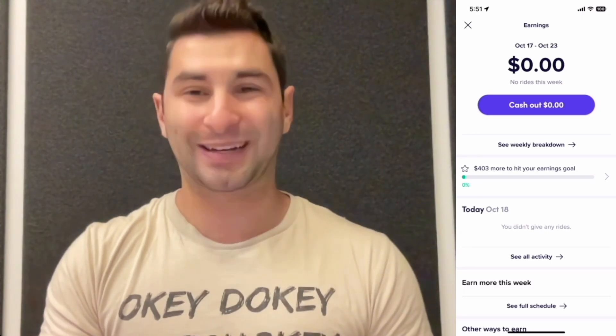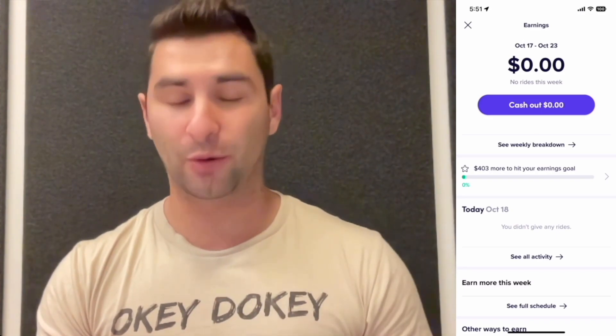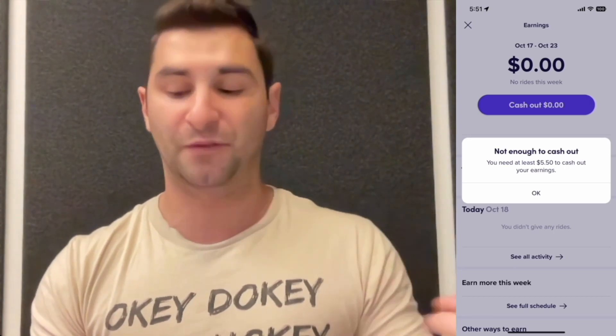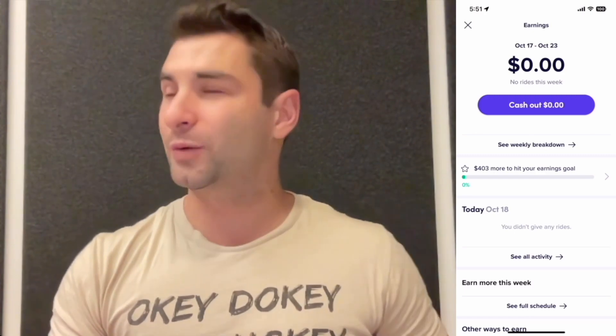The most important and underrated feature in the entire Lyft app is 'Cash Out' in purple. Rather than wait a week, two weeks, or sometimes a month to get paid, you can click 'Cash Out' and it will instantly appear in your bank account. You need at least $5.50 to cash out — if you do one ride you'll probably get that. So say it's a Friday, you drive and make $50, cash it out instantly, and that $50 is in your bank account so you can go out and enjoy yourself.